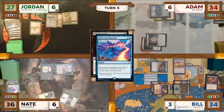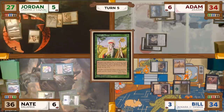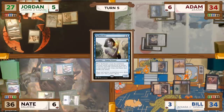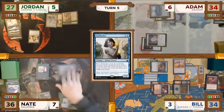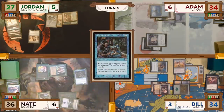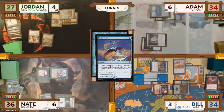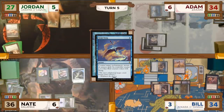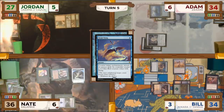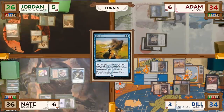On Bill's end step, Jordan casts a Worldly Tutor, searching up a Spellseeker to the top of his library. Nate untaps and taps his mana to cast a Rhystic Study, but in response Jordan casts a Swan Song, countering it. With nothing left, Nate gives the turn to Jordan. Jordan untaps and taps his mana to cast a Spellseeker — when it enters the battlefield, he searches up a Flash to his hand. Jordan then passes the turn to Adam.